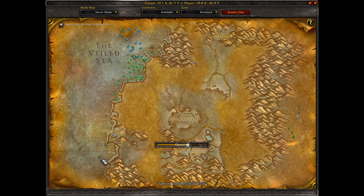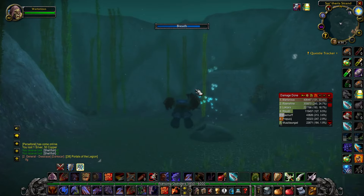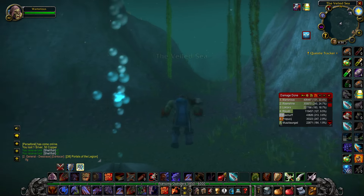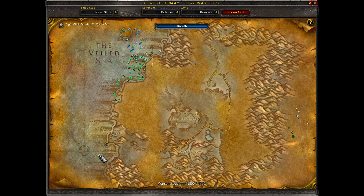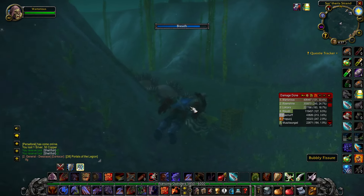On the mini-map I'm currently at the bottom left. I'm opening endless numbers of cages — they have about a one to two minute respawn rate. I'm at about coordinates 19 by 80, and as you can see there are bubbles here.